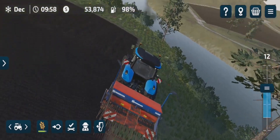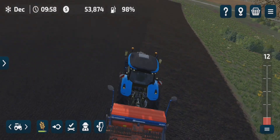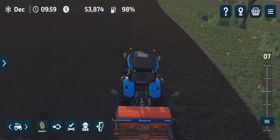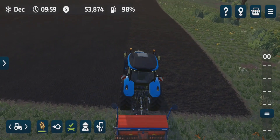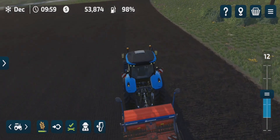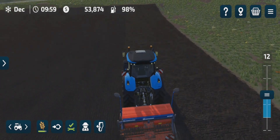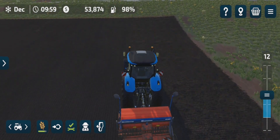I saw a content creator do a run-through and he was like, I wonder if we can go into the water. He tries it — there's like an invisible fence blocking you so you can't go into the water. That's good, it'll help stop the runaway AI workers.